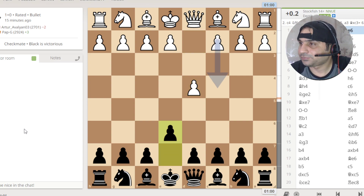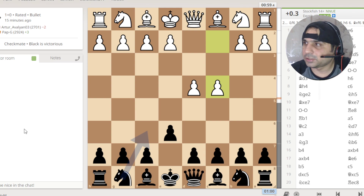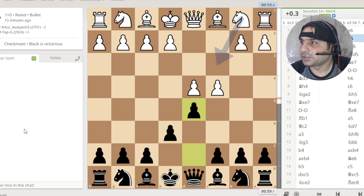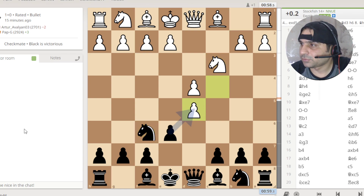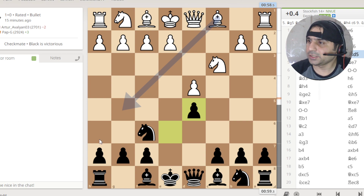White comes up with D4 and black follows up with E6. And then we have another unconventional kind of move — not a lot of people use this. So we have C4 from white and then we have D5 from black as a reply. Then we have a knight move, then another knight move. Now obviously there's a pawn exchange and that's okay so far. But the odd thing is now black actually has a very open middle, which is not something that you would see very often.